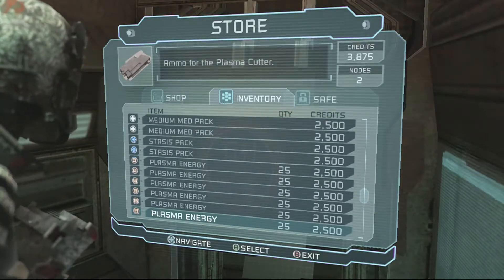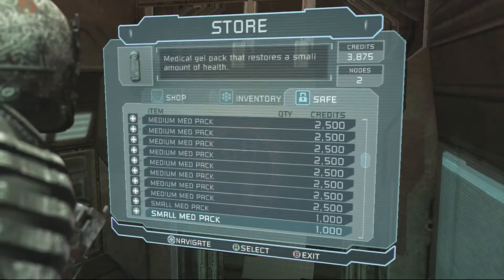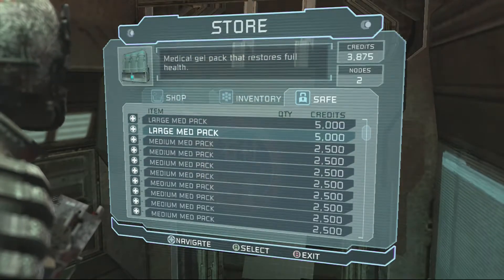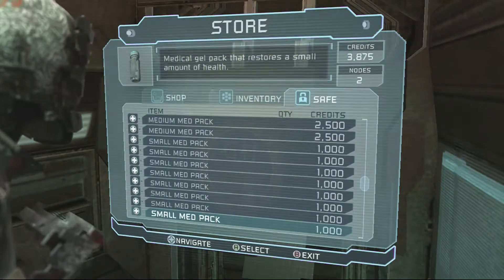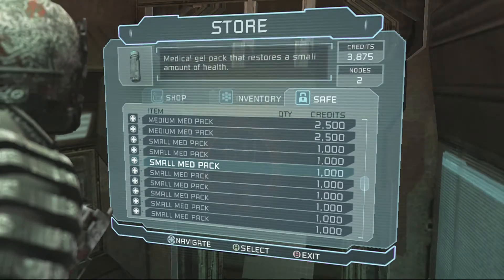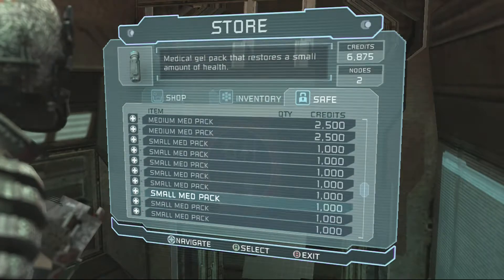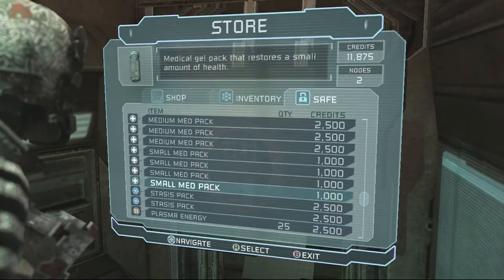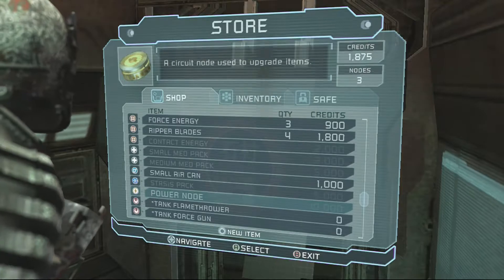Let me check my inventory — think this is what I have. Nice amount there in our safe. We should probably start selling some of these small med packs to get a couple more nodes, because I said we're going to be fully upgraded by Chapter 8 or 9, and we're either here or just about to be there. So let's sell. Okay, that gives us a node. Let's go pick up a node and we're out of here.